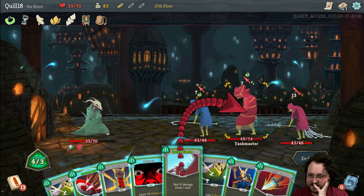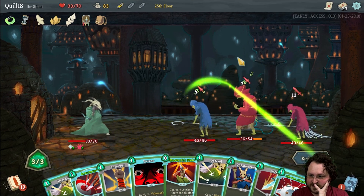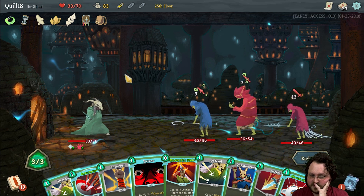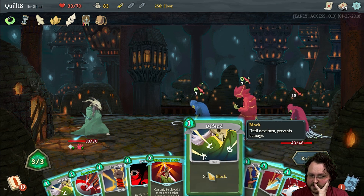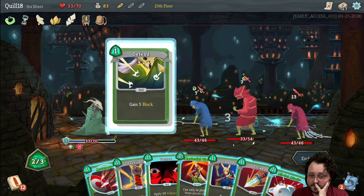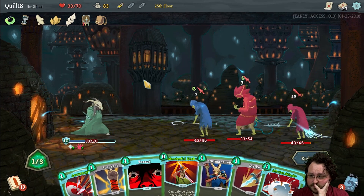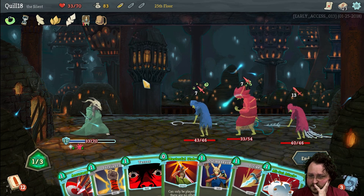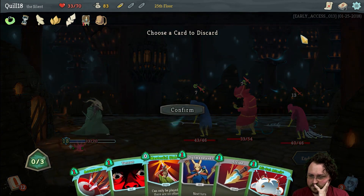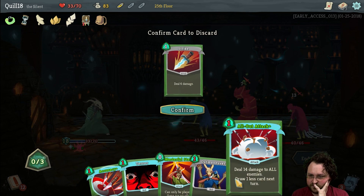I'm going to Quick Slash this guy — I know he's got more hit points but I don't like the fact that he adds wounds. They have All-Out Attack but one All-Out Attack's not going to be enough. So yeah, we'll go ahead and Defend, Defend, Survivor. What do I discard? I probably want to retain Accuracy — I'll just drop the Strike.